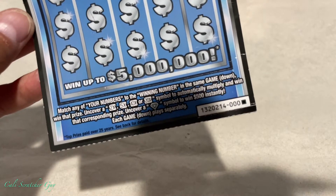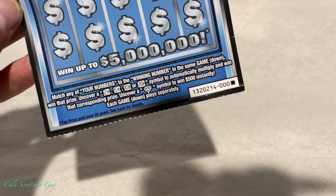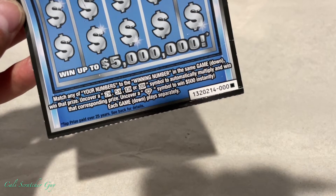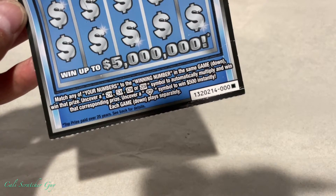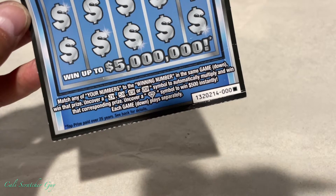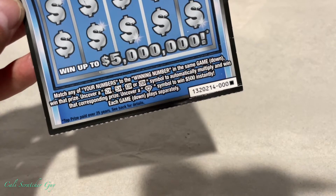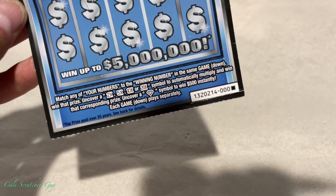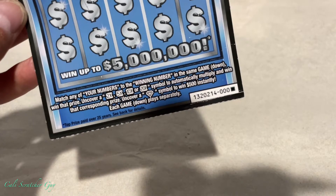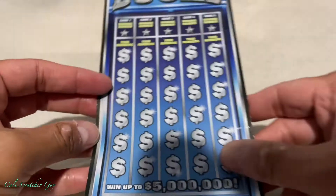Match any of your numbers to the winning numbers in the same game to win that prize. Uncover a two, five, ten, or twenty times symbol to automatically multiply and win that corresponding prize. And then finally, uncover a diamond symbol to win $500 instantly. Each game is played separately.